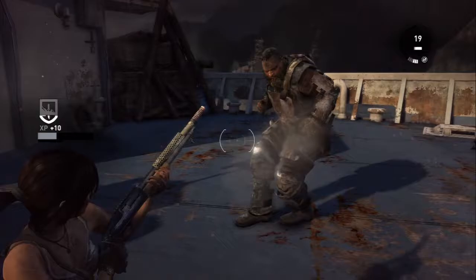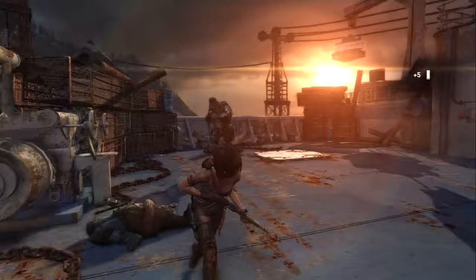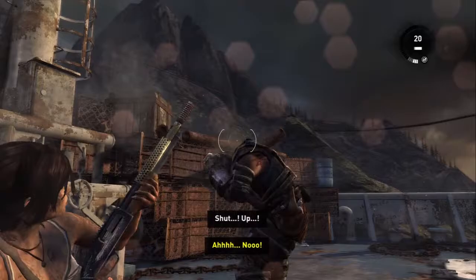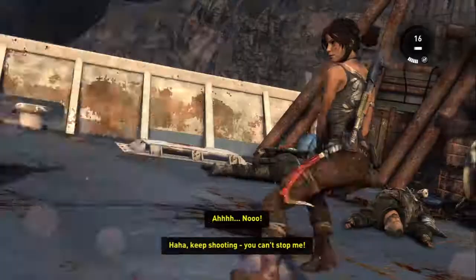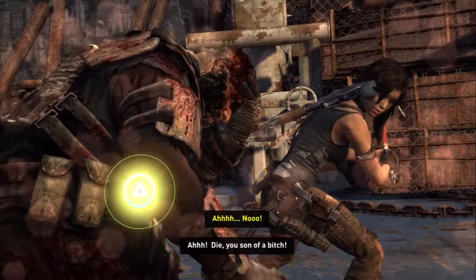Oh my god, look at what he's doing — he's almost killing Lara just by holding her throat. We need to take him out, of course. He's the biggest guy we've encountered yet in the game. Look at him, he's huge. You can only shoot his face — that's the only vulnerable spot, so you need to shoot his face.